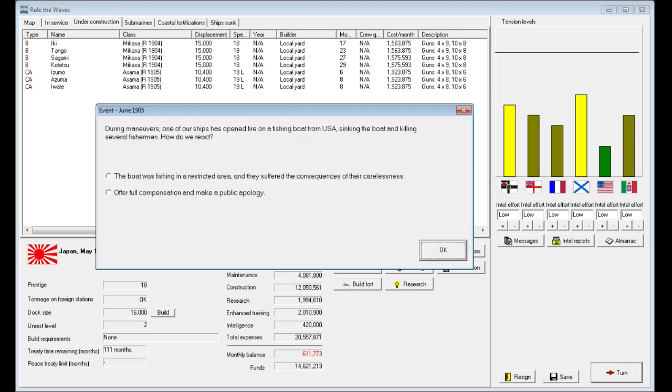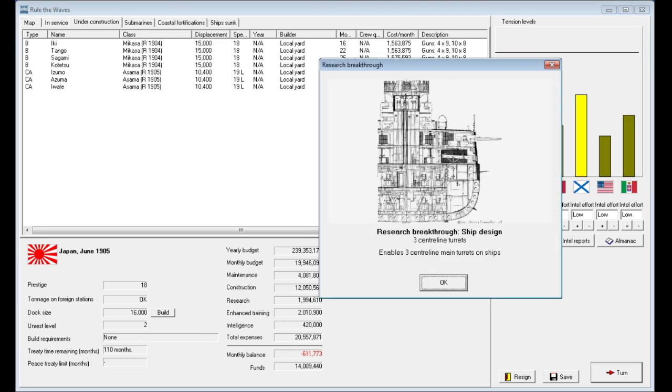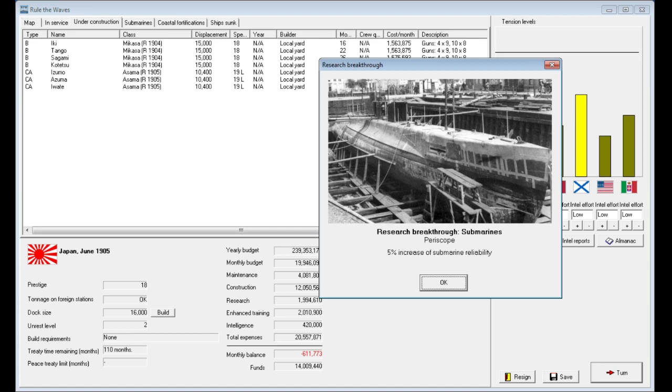During maneuvers, our ships opened fire on a U.S. fishing boat, sinking it and killing several fishermen. Since our tensions with the U.S. are pretty low, we'll just say they shouldn't have been in the area rather than take the prestige hit. We just had a breakthrough — we can now have three centerline main turrets on our ships. That's going to kind of start the whole dreadnought race, which is pretty cool.